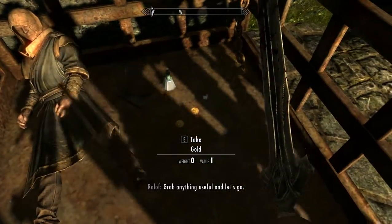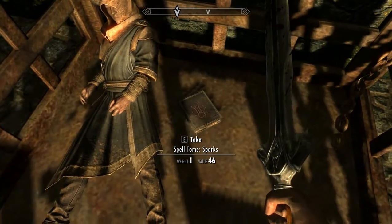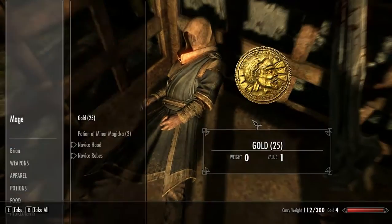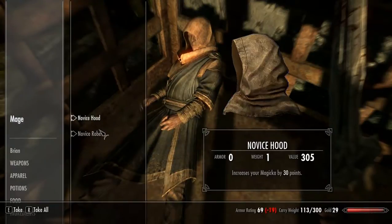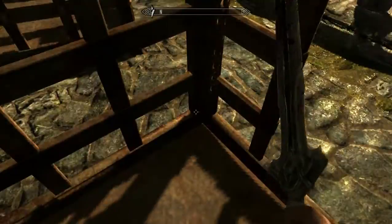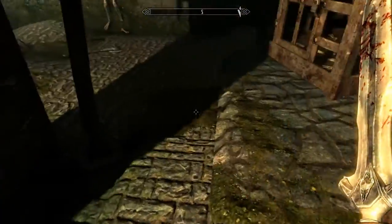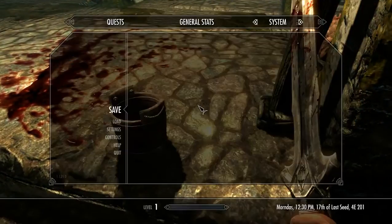Ooh. Grab anything useful and let's go. Spell tome — Sparks. Gold. Hood and robes. Ooh, enchanted. Interesting. Okay. Need to turn up the sensitivity a bit — this is too slow for me.